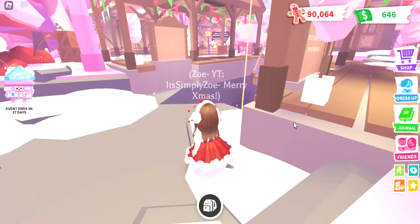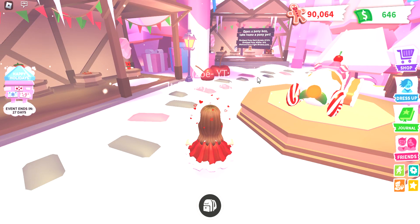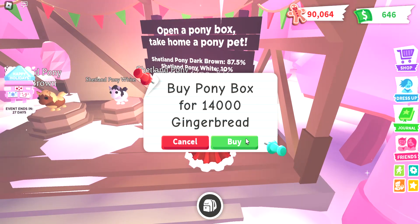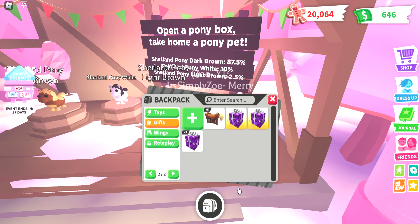I think that's all that released. I'm gonna buy some Shetland Pony boxes. Let me do some math: 14,000 times 5 is 70,000, so I could get 5 for 70,000. 14,000 times 7 is 98,000. So I think I could buy around 5 or 6 boxes. Let's go ahead and buy some — I'm just going to keep buying them because these seem like really good stuff.